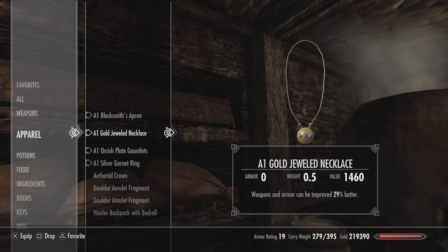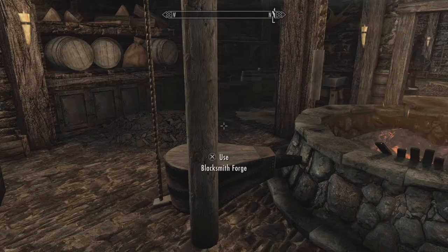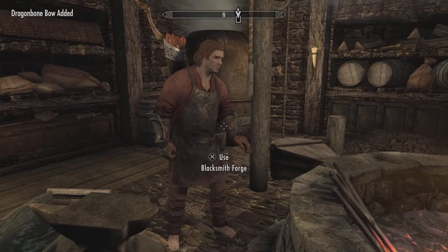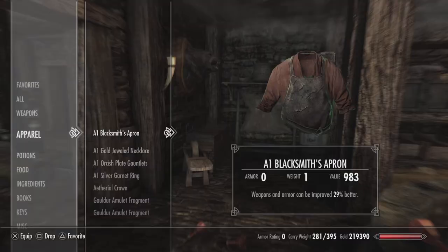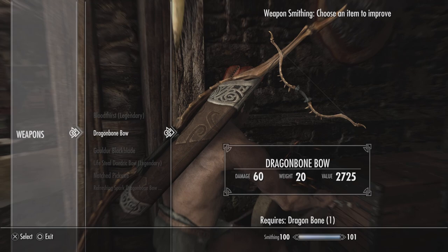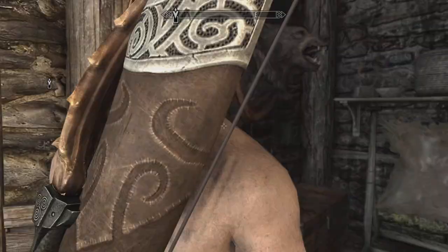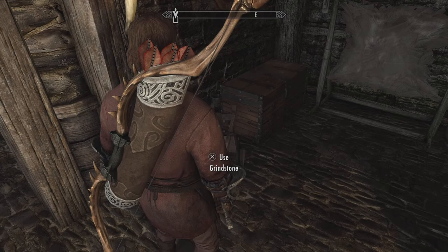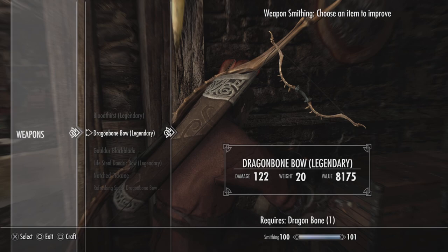Do the same thing — go to the apparel, take them off, put them back on: the gauntlets, the ring. Go back to the dragon bow. You can see the dragon bow still does 60 damage, but I will create one. I took off all the blacksmith's improving armor — I want to show you the progression of how this works. With nothing on, the dragon bow goes up to 90. I will not craft it yet. I will now put on the armor that I have for 29% better smithing. Let's see what we get now — dragon bow goes from 60 to 122.